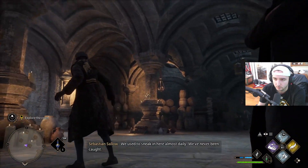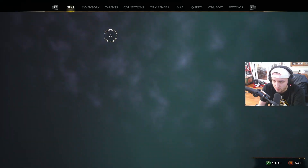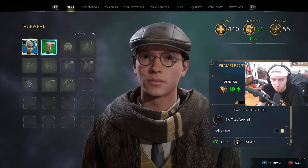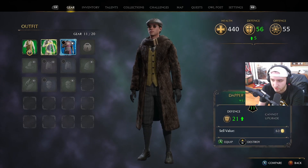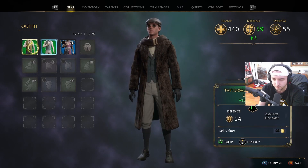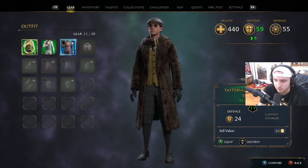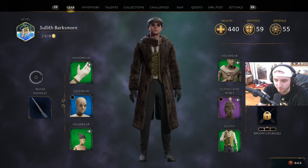Sebastian explains: 'He's trusted me since the day we met. We used to sneak in here almost daily — we've never been caught.' Let's throw on some of this new gear. New glasses — going to upgrade our defense from 8 to 19, let's go! Those are kind of fly actually, I like those with this hat. And then we have two new outfits — ladies and gentlemen, look at that! I actually like this fit with the coat and the scarf. This increases the defense by 8, our defense just went crazy. What a fly fit — sheesh.